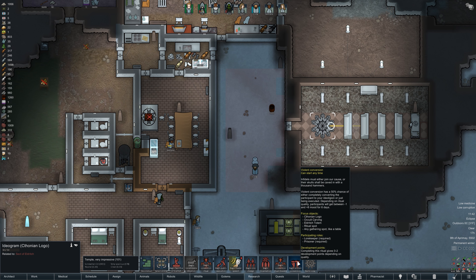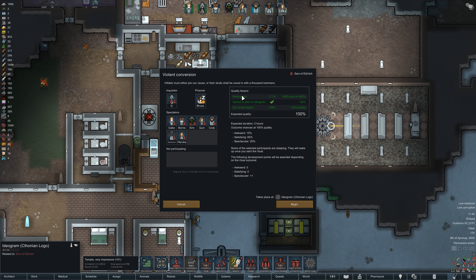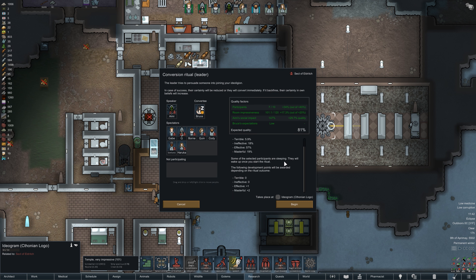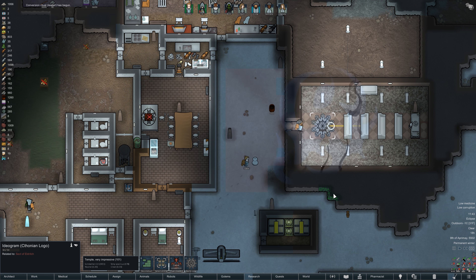Or we could try a violent conversion — this is the first time we'd be able to try this. The expected quality is 100%. The highest chance is a satisfying outcome at 65%, but that would not award any development points. We only have a 20% chance of a spectacular outcome which would give us the development points we're desperately seeking. Effective or masterful quality would both give us development points, and we have a very high combined chance of getting at least one. Let's begin this ceremony.